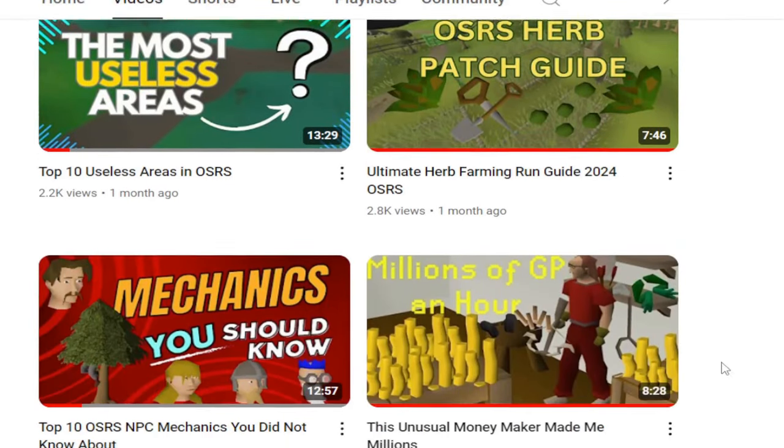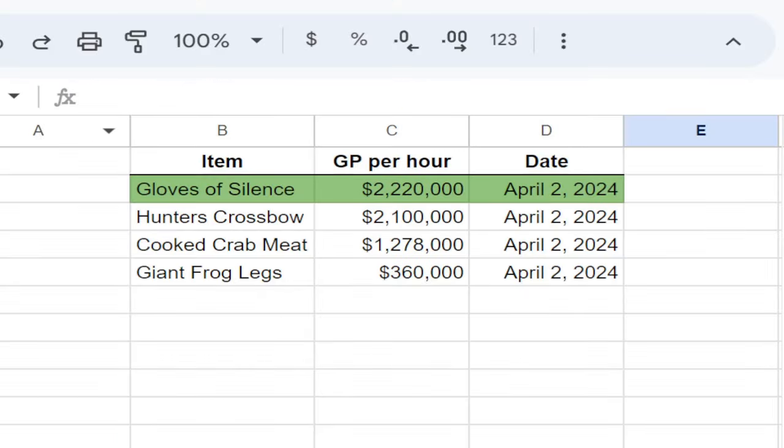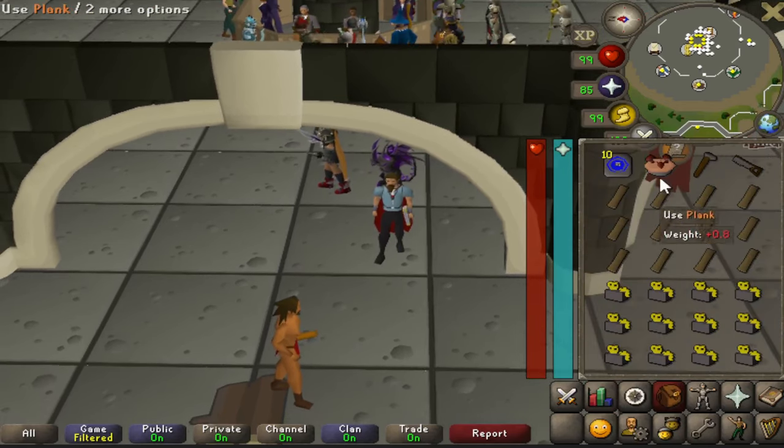In the last video on my channel a couple months ago, we went over four unusual money makers, and a couple of those actually netted over two mil GP per profit every hour. Today I want to make a new video with three new methods. From the last video: Gloves of Silence held the top spot at just over 2.2 mil an hour, followed by the Hunter's Crossbow at 2.1 mil, Cooked Crab Meat at just under 1.3 mil, and Giant Frog Legs at 360k an hour.